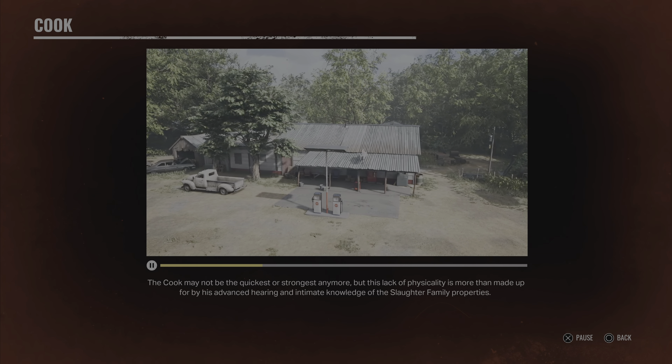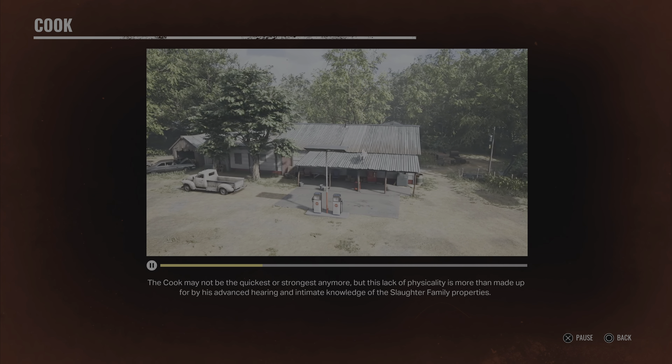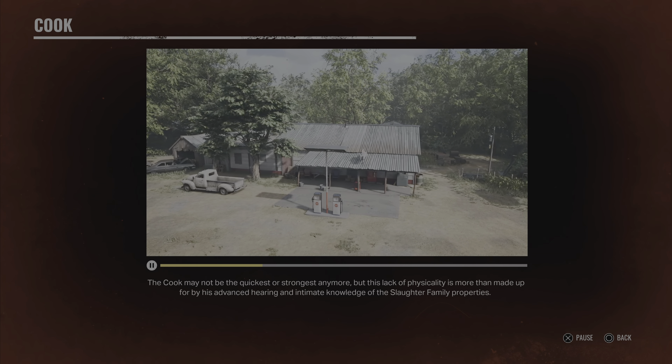The Cook can also add locks to doors and gates that help secure specific sections of the map. This is a great way to reinforce exits and apply added pressure to victims. And while he can only carry three padlocks at once, the Cook can recover locks and move them to different doors or gates if needed.